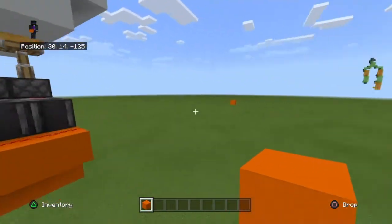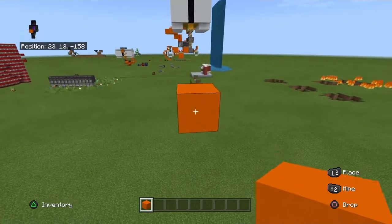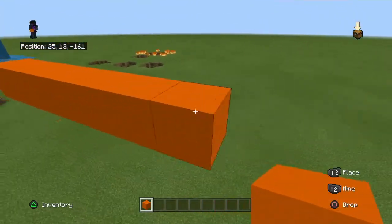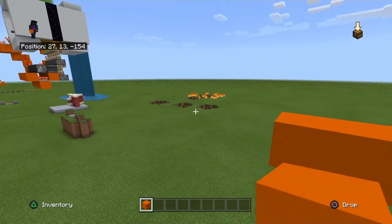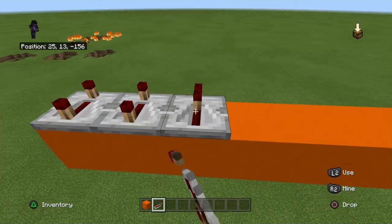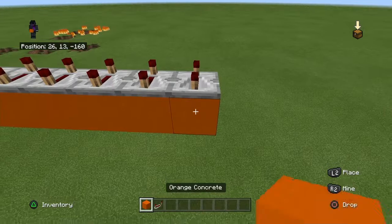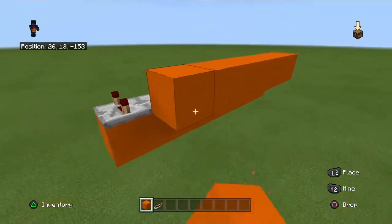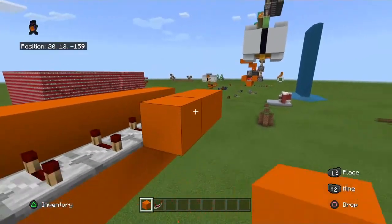You're going to want a line — I use orange concrete, but you don't have to. Then, repeaters set to 4 ticks, which is the maximum. Another line there, and another line there.